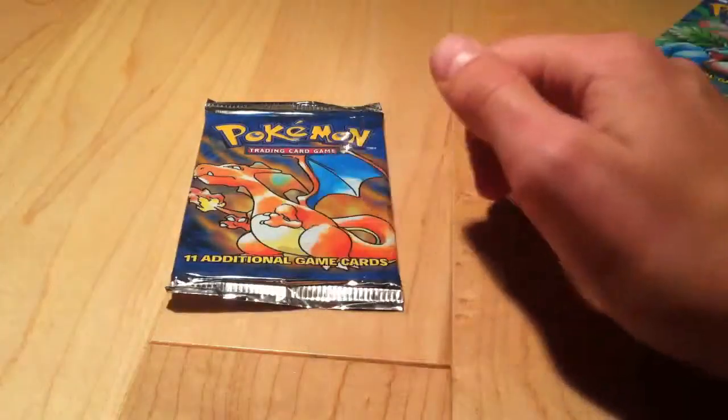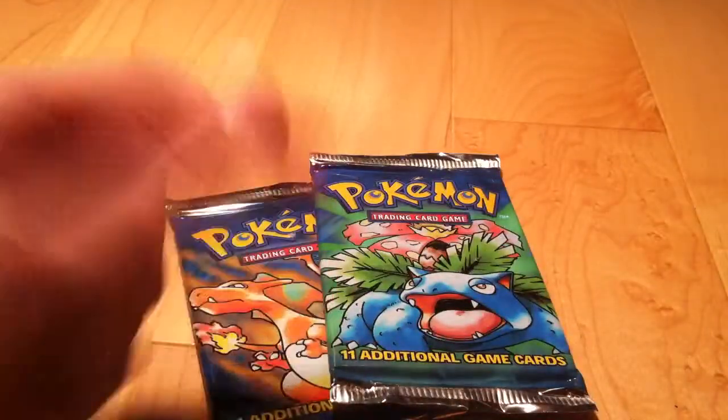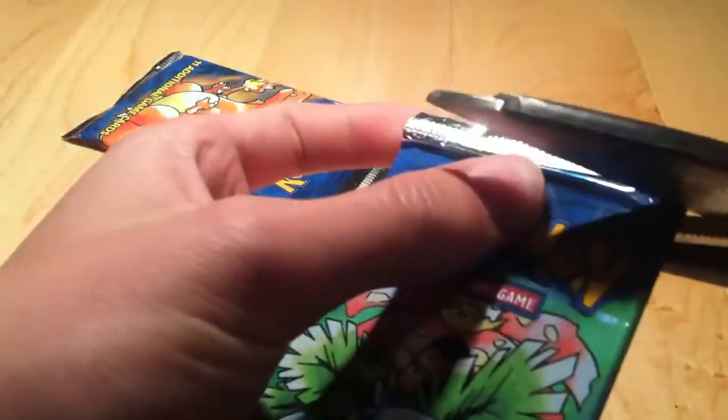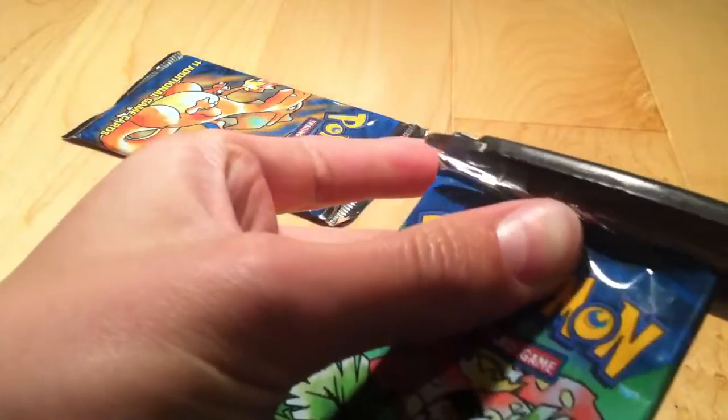Hey everyone, today I'm going to open up two base set booster packs once more in order to complete my base set collection. I think I'll choose Venusaur to start first. Let's hope we get something nice. I really do want a Charizard, but as you know, everybody does — well, most everybody does.